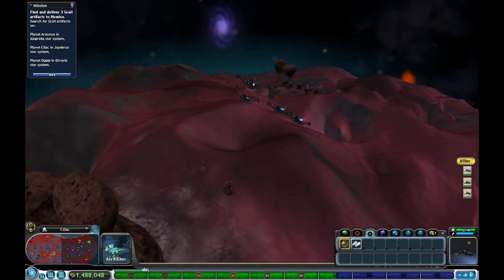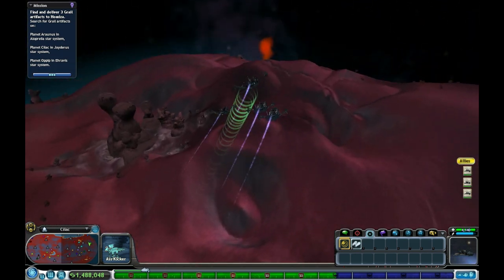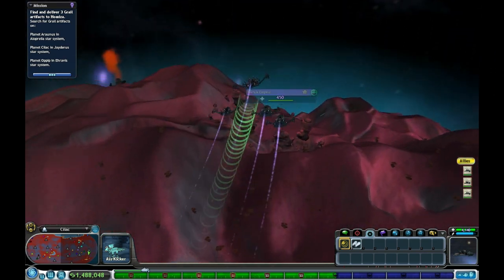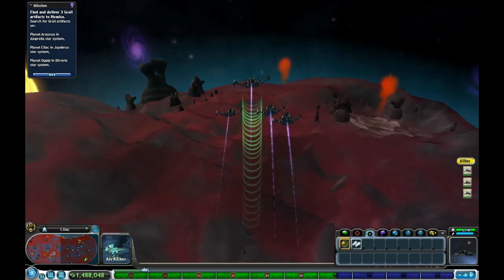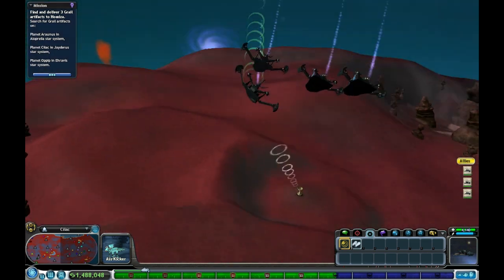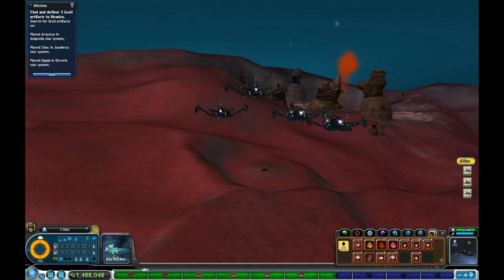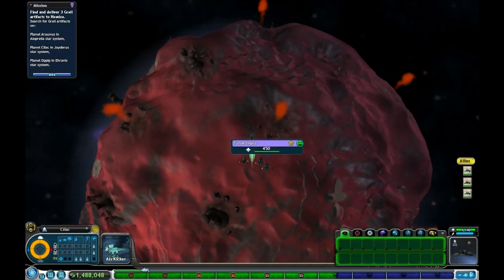Wait a minute — it started going off there for a second. Here we go, some progress! We're hot on the trail. If I had to just roam around until I magically happened upon this artifact, it'd be pretty annoying. But there you go — go ahead and abduct that artifact. Back to space we go.